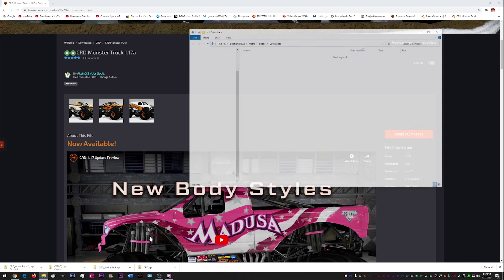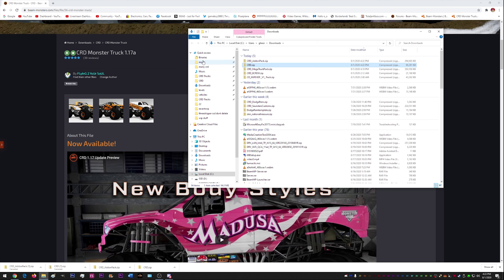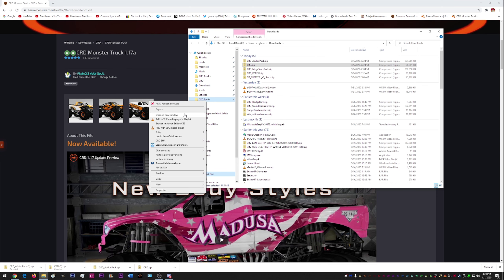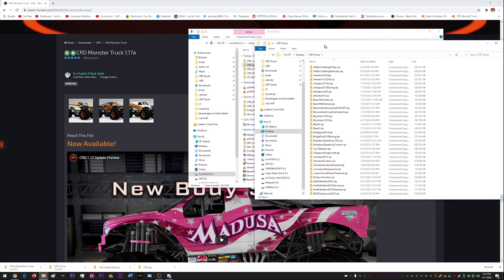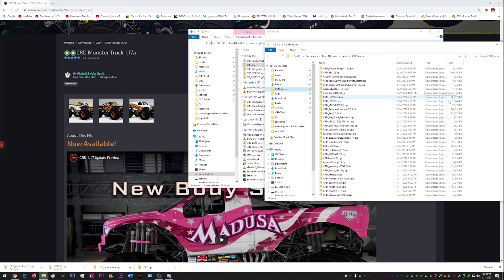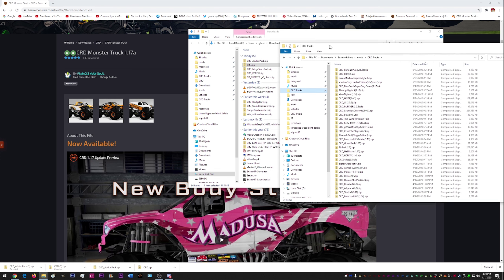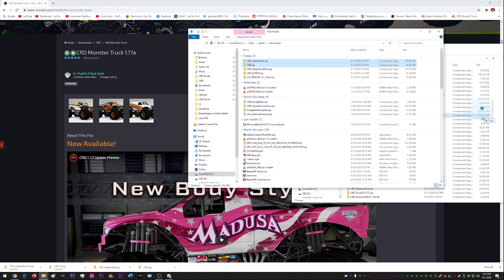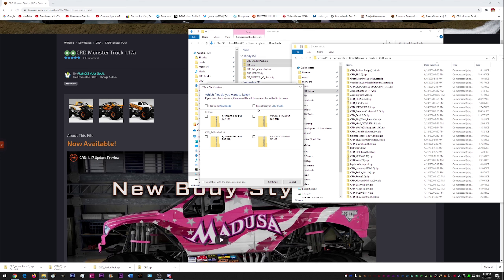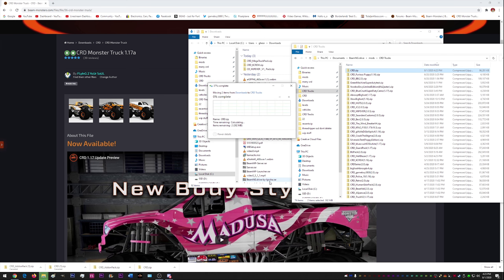Now once these are downloaded, all you're going to do is go to your downloads folder, and you want to go to your mods section. In this case I have a separate folder in my mods section dedicated to CRD trucks, so I'm going to open that in a new window. What I'm going to do is simply highlight these two and move them over into my mods folder, and this will replace the old folder. You are going to want to do that — you want to replace the old with the new.